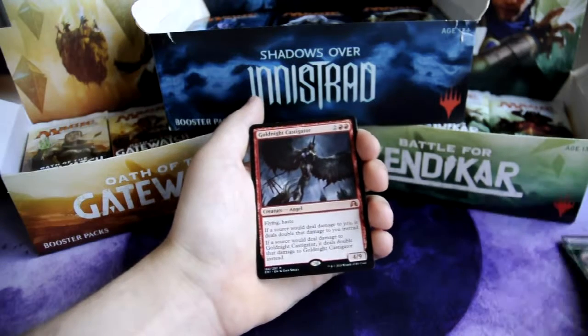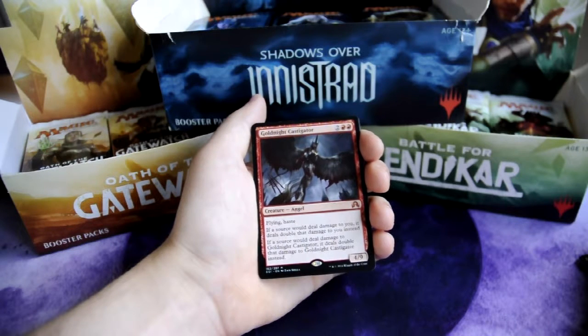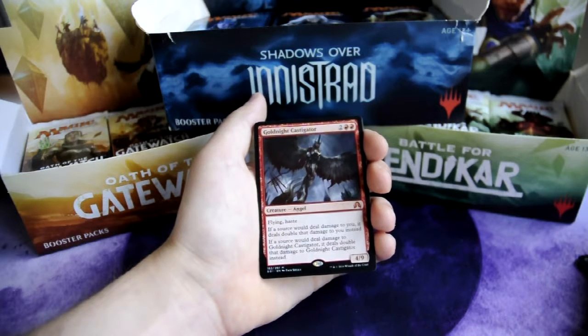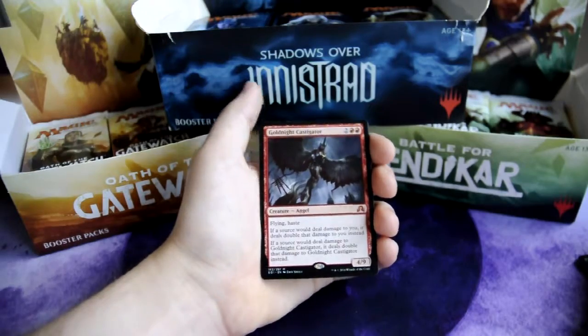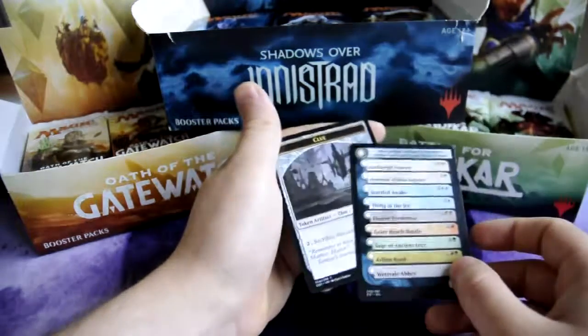And our rare is Goldnight Castigator, 2 and 2 red — Angel, 4/9 creature with flying and haste. As if a source would deal damage to you, it deals double the damage to you instead. If a source would deal damage to Goldnight Castigator, it deals double the damage to Goldnight Castigator instead. And a flip token and a clue card.